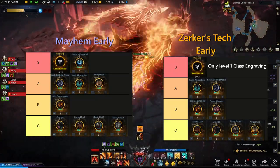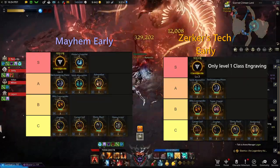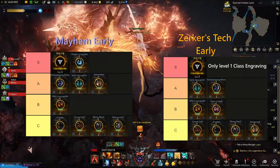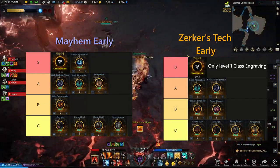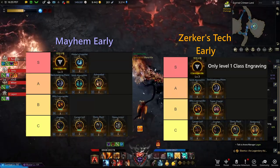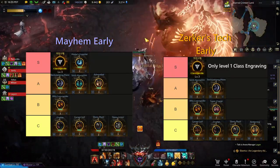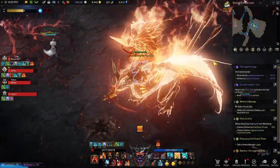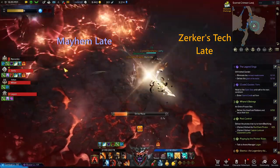So you can focus on the engravings in the tier list first — that's what I would recommend. For Mayhem, you can basically focus on the two S tier engravings while gearing in tier 1 to early tier 2, those being Master's Tenacity and your class engraving. The great thing about Master's Tenacity and your class engraving is that they go hand in hand and provide no detriment whatsoever, and if you have room for a third engraving you can get any of the A tier engravings.